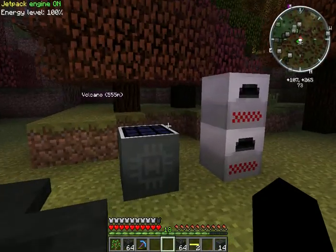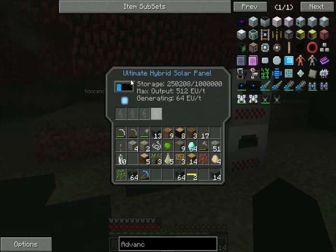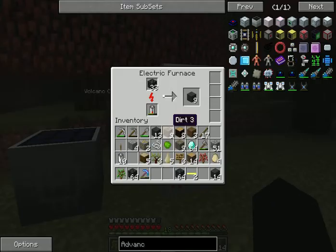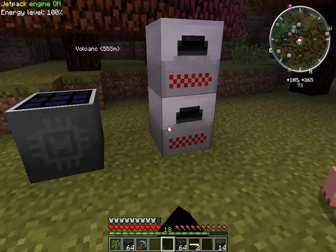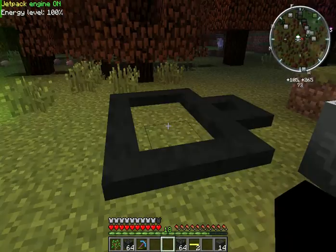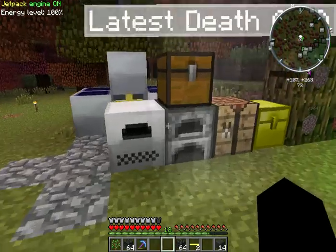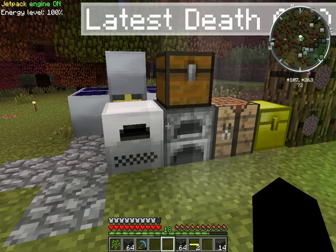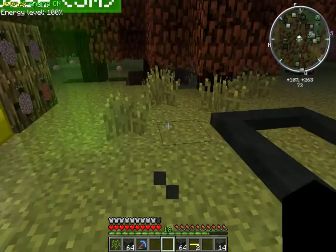So we've got — and what's in my inventory, of course — we've got an ultimate hybrid solar panel here. This is for charging batteries, which run this and this. They are electric furnaces, so they basically smelt without needing coal or fuel of any kind, except EU, which we get from the batteries.